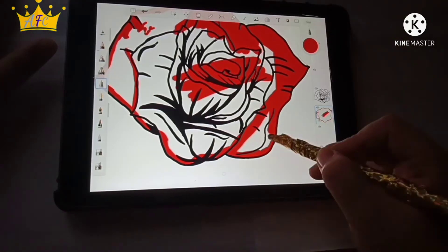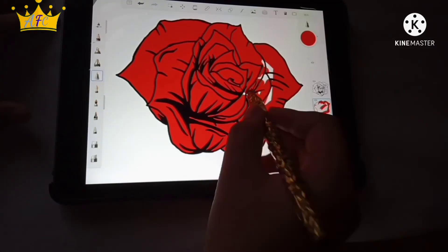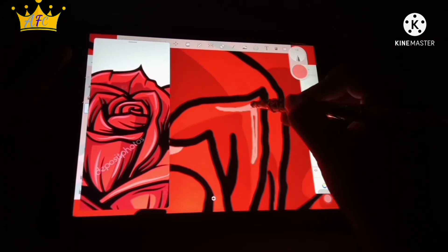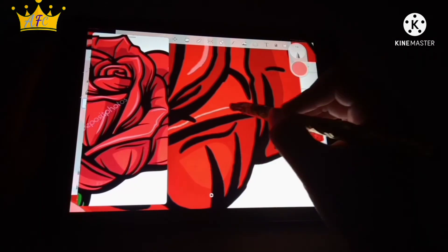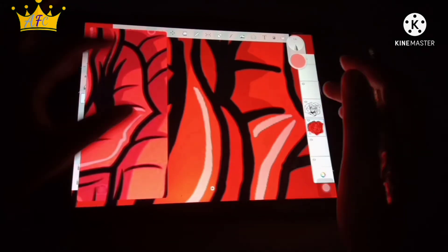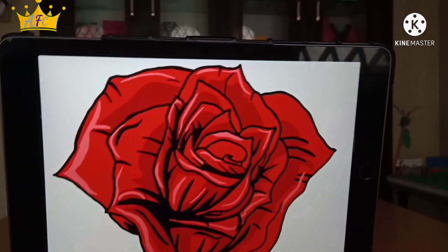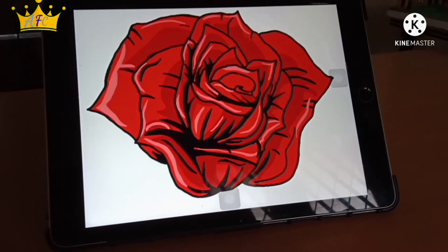I'm going over the rose with a light orange-red color — I could have done normal red, but I think this looks pretty good for a rose. I'm taking the reference picture away now because this part is just painting red. Now I'm going to use a darker red to add the shading and a light pink color to add the highlights of the rose. Oh my god, how cute and adorable and realistic this rose turned out!